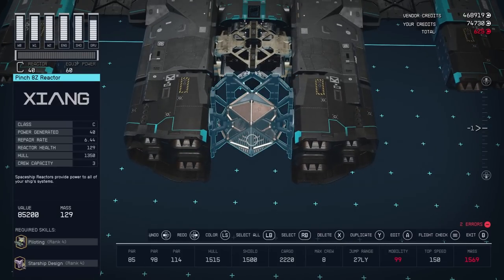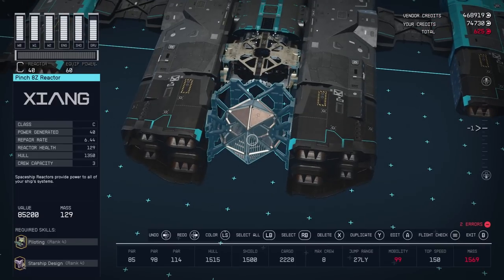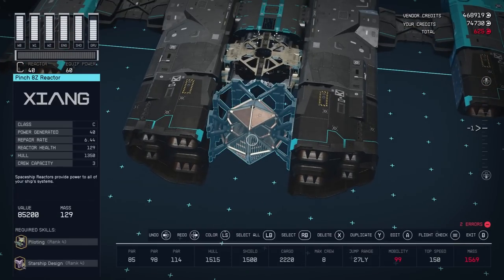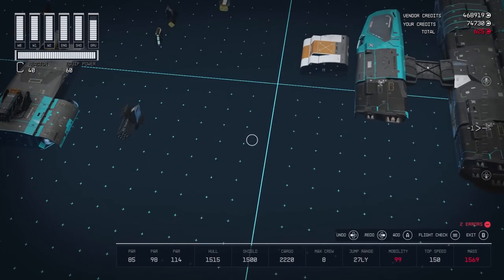For the reactor, I'm using this Pinch 8Z reactor. There are only two Class C reactors available that offer 40 power generation, and this is one of them. The other is the SF40 Sheared Flow. This one is slightly better if you have the mass to spare because it offers 1,350 hull, whereas the other only offers 1,315 hull — an extra 35 hull by using this reactor. I don't think repair rate and reactor health matter yet; I've never had my reactor damaged, so it's maybe relevant in survival mode someday.